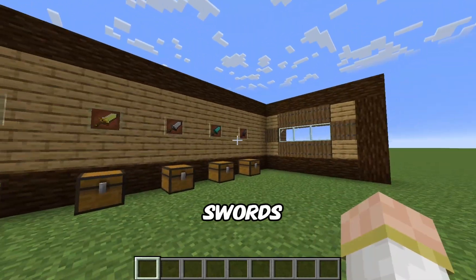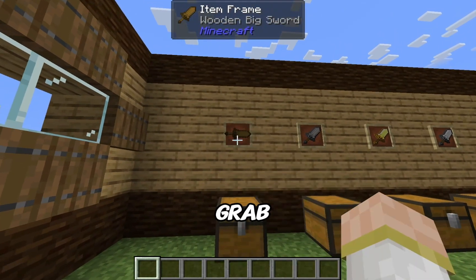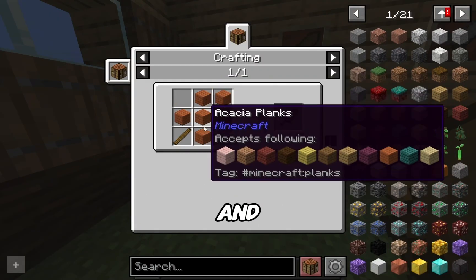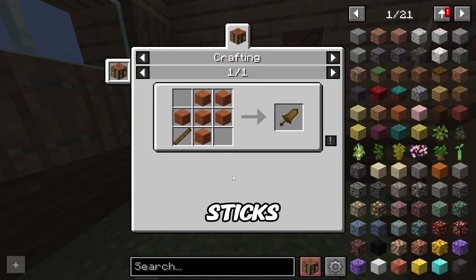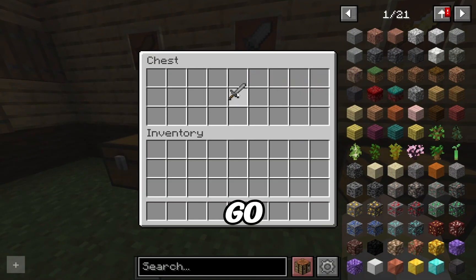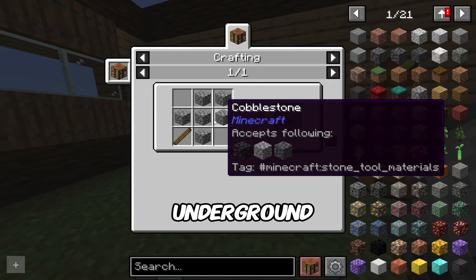Those are the basic swords in this mod, but there's a lot more. Let me grab this — the crafting recipe is any planks, a giant wooden stick, and to craft a giant wooden stick you need a bunch of sticks in this pattern. Craft planks of any kind with big sticks and you've got yourself a big wooden sword.